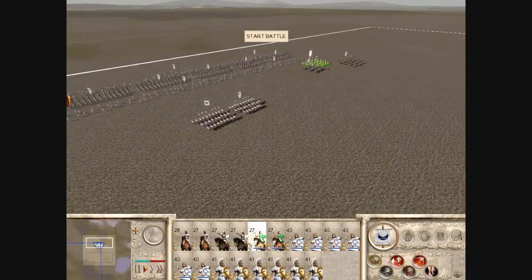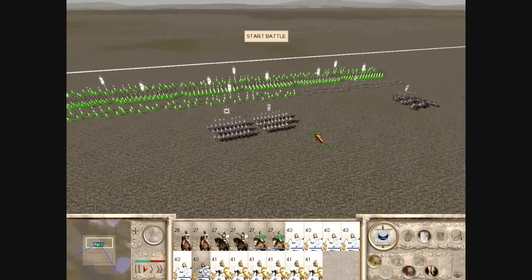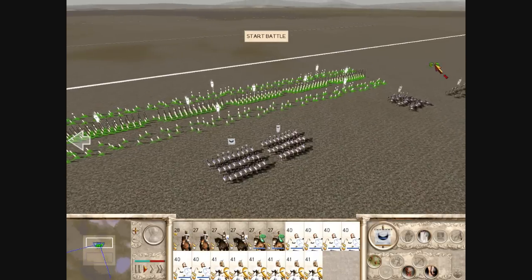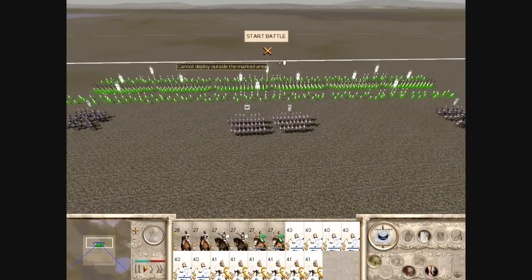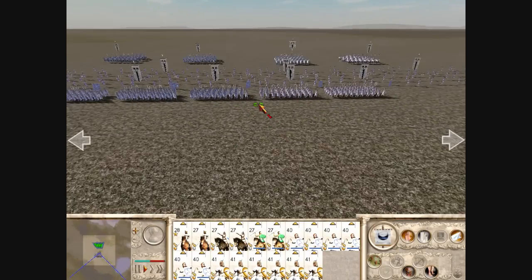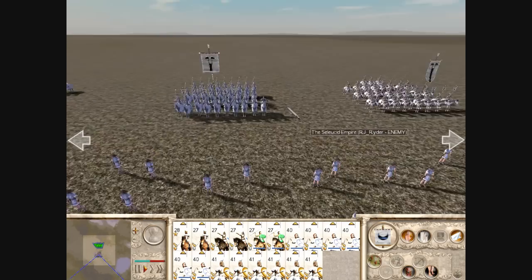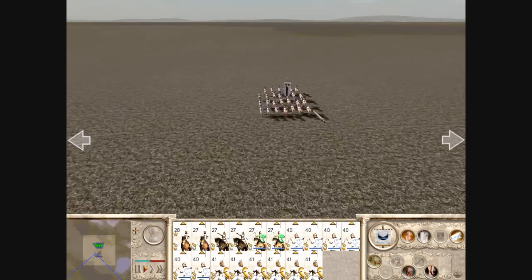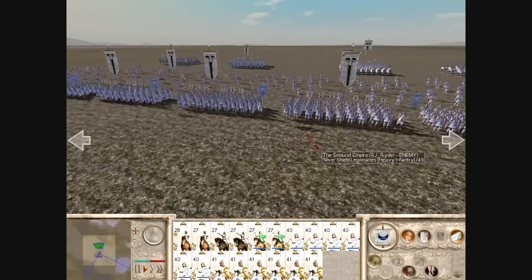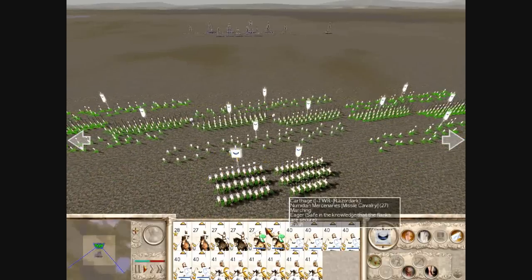I'm just spreading my guys evenly on both wings. What I plan to do with the missile fight is basically to rush up with my infantry and slingers in this formation and hopefully take out his archers. But what made my plan kind of fail was the fact that he brought Silver Shield Legionaries — you can see 5 there — plus 2 Cataphracts, 2 Companions, and 6 Archers.